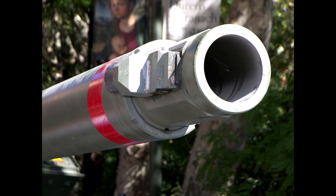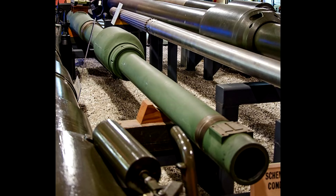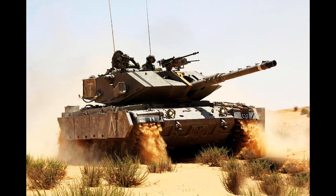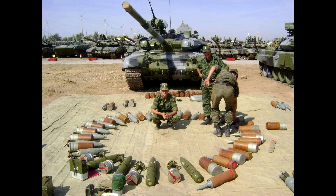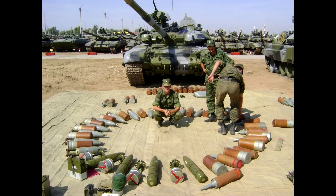Modern tanks are armed with smoothbore and rifled guns, but the vast majority use smoothbore guns. The main gun caliber is mostly 120 and 125 mm, but depending on what you consider modern, you may find other gun calibers such as 100, 105, or 115 mm. And they can fire various projectiles. In this video we will cover basic projectiles and some of the basic things regarding how they work.